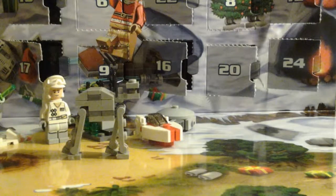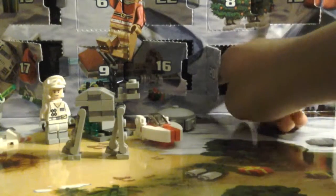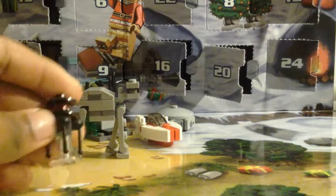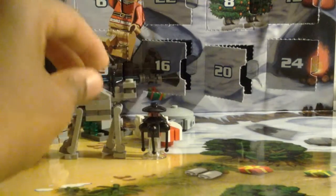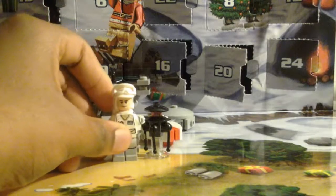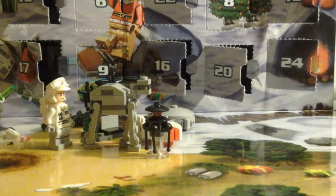Now this is day number 20. For day number 20, we get this weird thing that flies up in space, apparently. I'm really not even sure what this is or what it's supposed to be, but it's about as high as the AT-AT, and the AT-AT is about as high as a minifigure — a little bit higher than a minifigure because of the head.